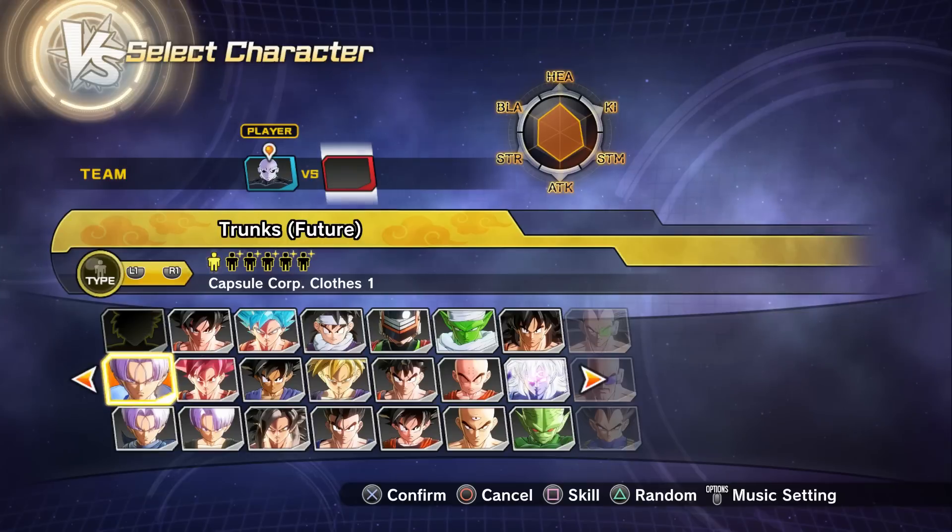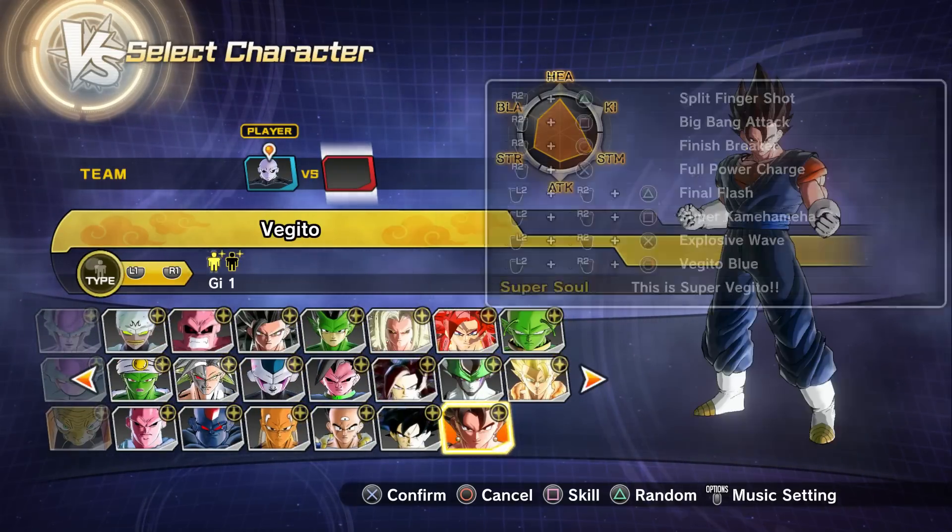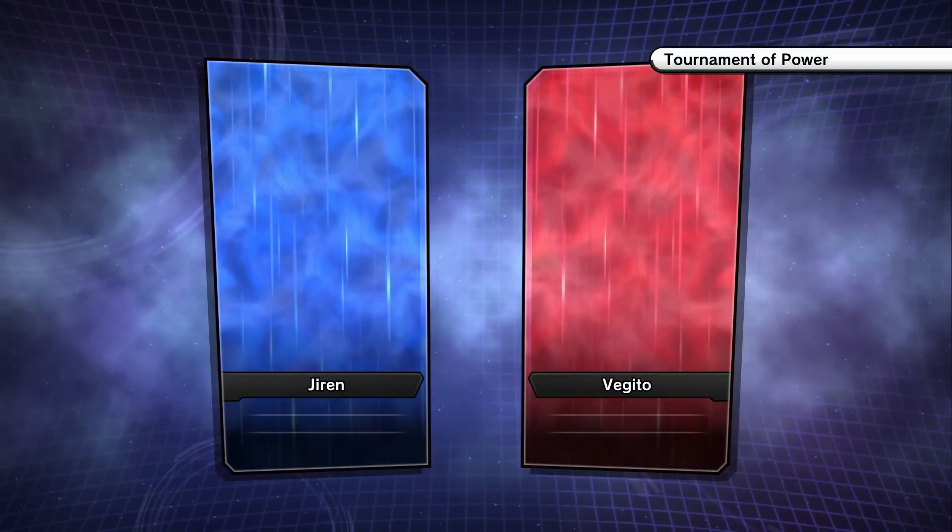So we've got meditation, power impact, all that good stuff again. That's a whole different move set. Let's go to the Tournament of Power with Vegito.